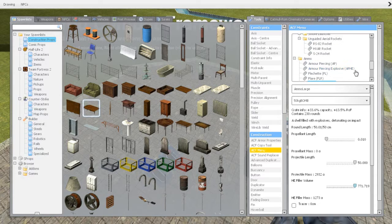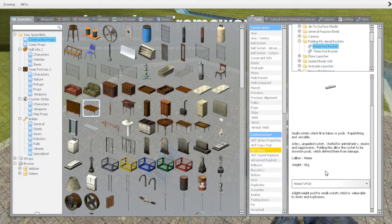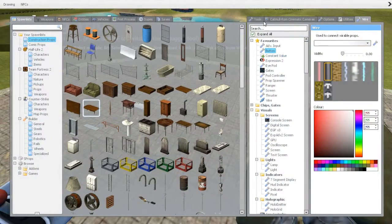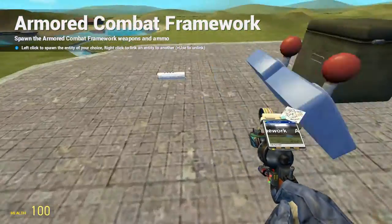Around the dumb missiles, I just have to show off the Folding Fin Aerial Rockets. The folding fin aerial rockets are very cool because they have seven missiles in one little pod and they're very fast. So you can fire very many missiles.